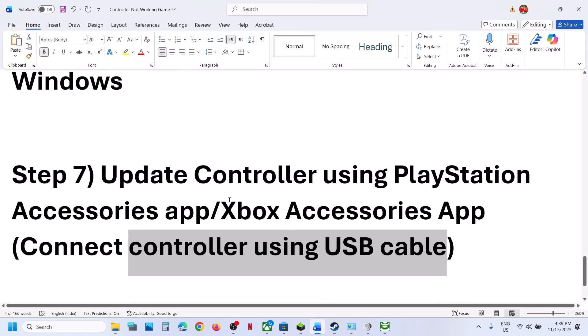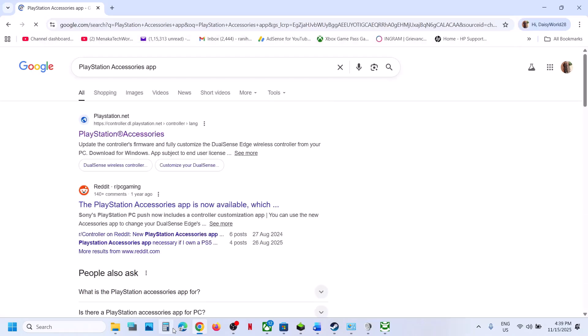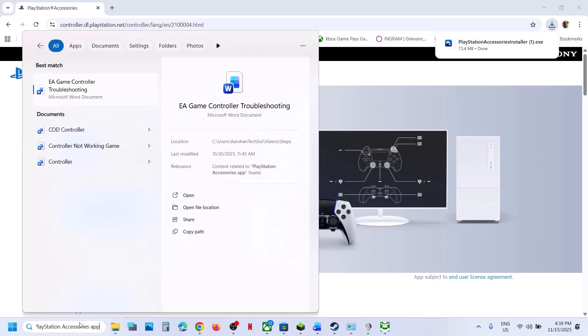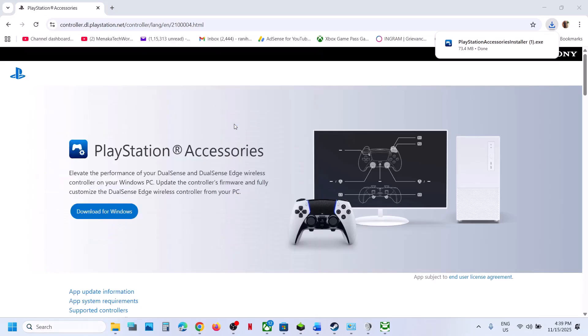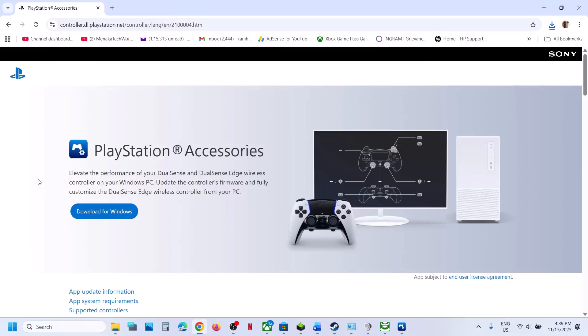Similarly, if you have a PlayStation controller, you can use the PlayStation Accessories app. Go to the PlayStation official website, download the app for Windows, run the installer, and launch it. Once launched, connect your controller. If an update is available, you'll see the update option — click Update to update your controller firmware, then relaunch the game.